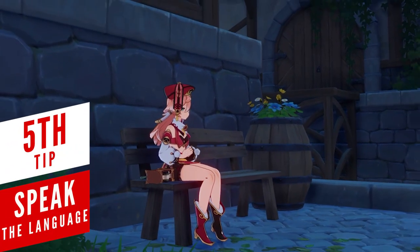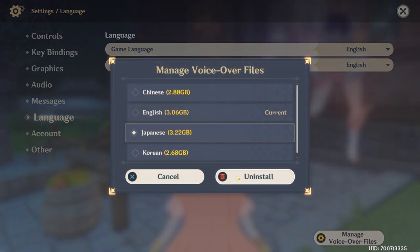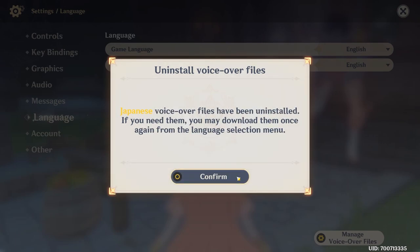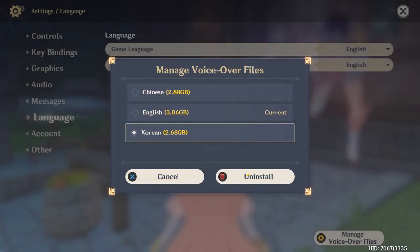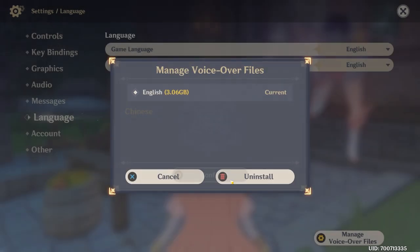With version 1.5, you can now go to your language tab and select which voiceover packages to keep or delete, freeing up much-needed storage space — important not just for PC users but especially for those playing on mobile devices.